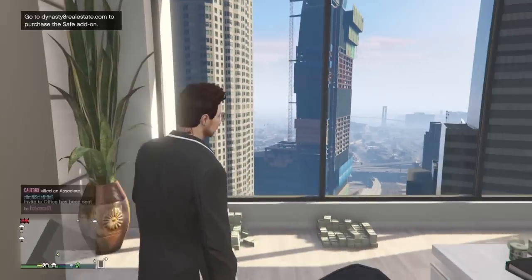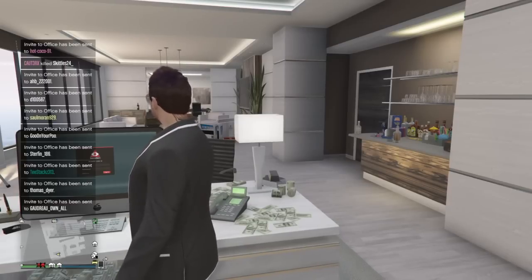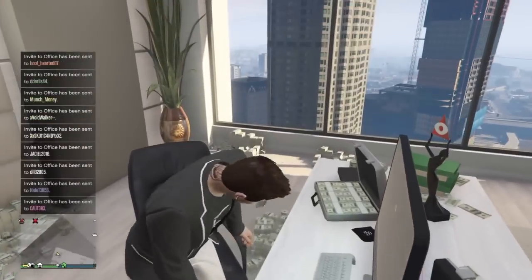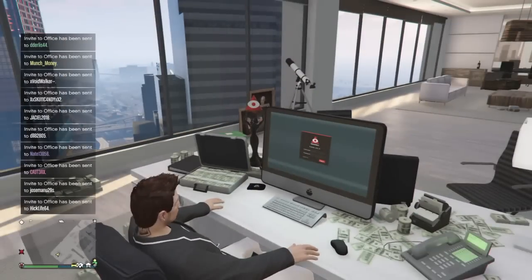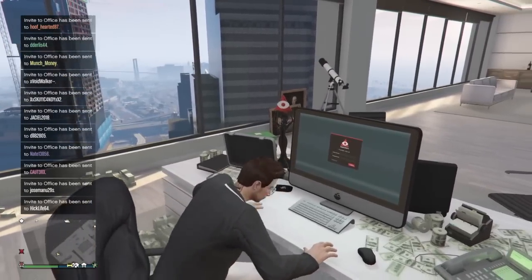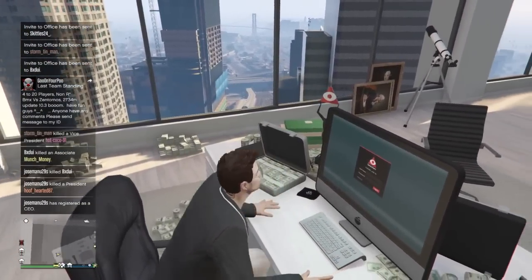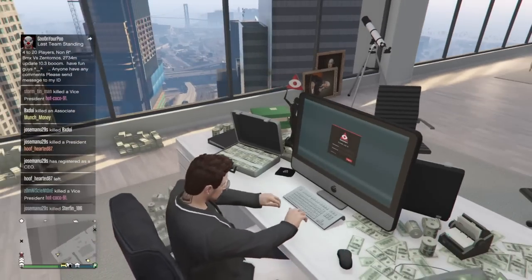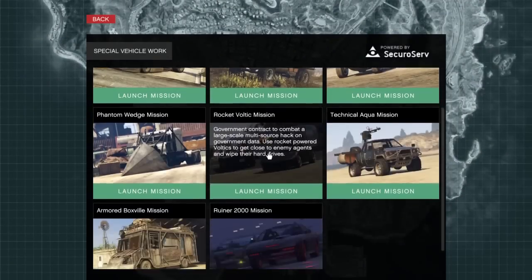Alright, so the first thing that you guys are going to need to do for this glitch is to have a CEO, and you're going to need to invite your friends to the CEO. Once you guys have invited your friends — or just random people — as long as you have people in your CEO, you're going to go ahead into your CEO office and sit at the desk. If you're not a CEO, you can join one and tell your CEO master to start up a mission inside CEO. You want to go ahead and get onto your computer — click X to get into the computer — and I'll show you the missions. The special vehicle work missions, that's what I was trying to say. You guys want to go ahead and start up one of these missions.